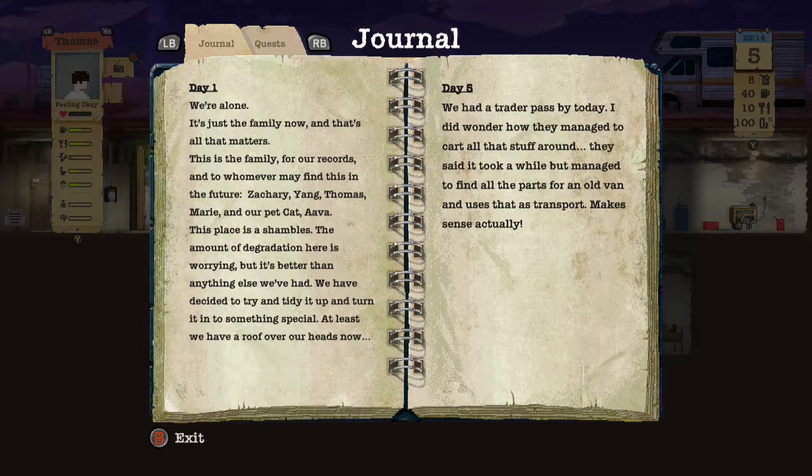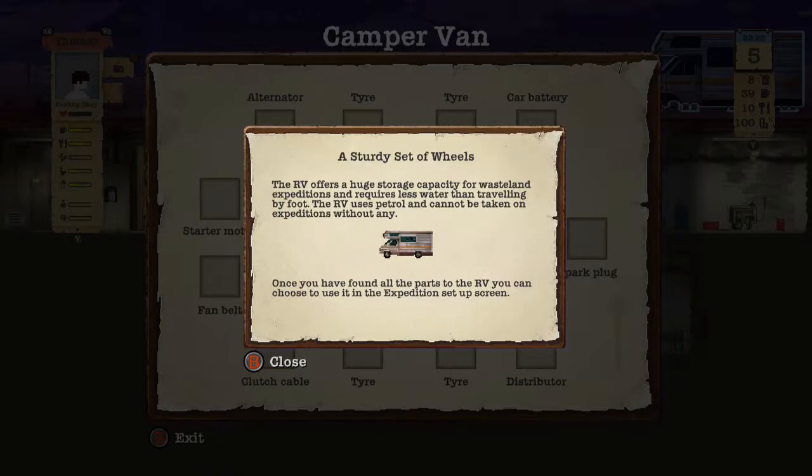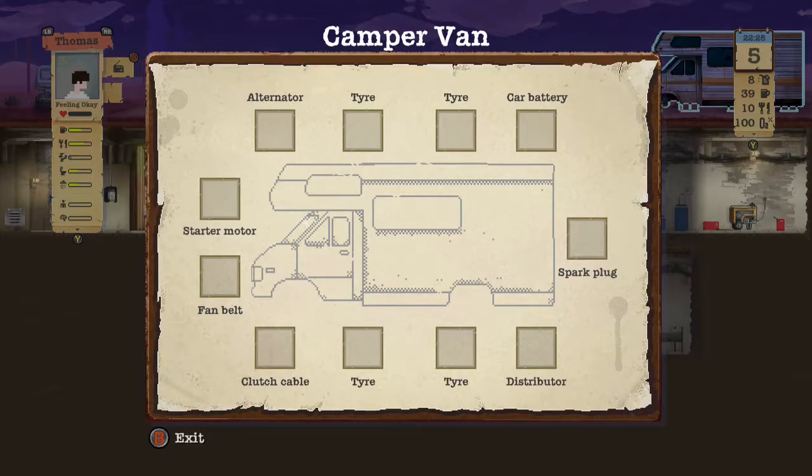Use the journal - we're alone, it's just a family now and that's all that matters. Zachary, Yang, Thomas, Mary, and our pet cat Ava - this place is in shambles, the amount of deterioration here is worrying, but it's better than anything else we've had. Day five - we had a trading party pass by today. They managed to find all the parts of their old van to use as transport. We can actually build the RV - it offers huge storage capacity for wasteland expeditions and requires less water than traveling by foot.